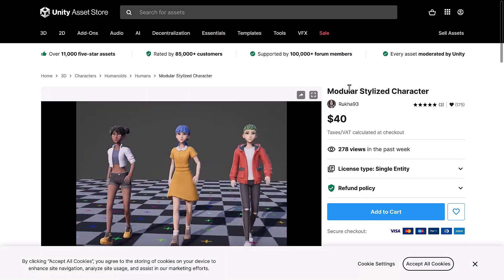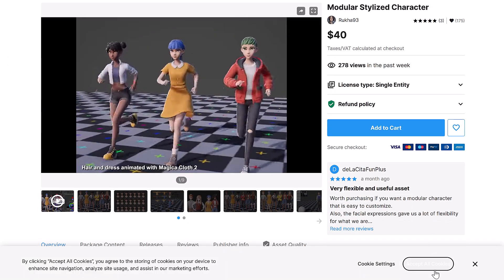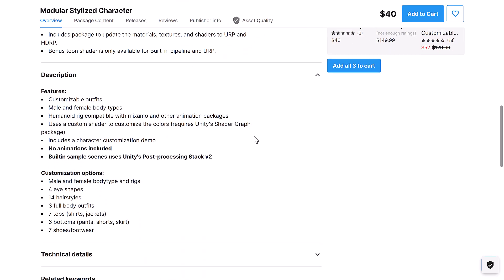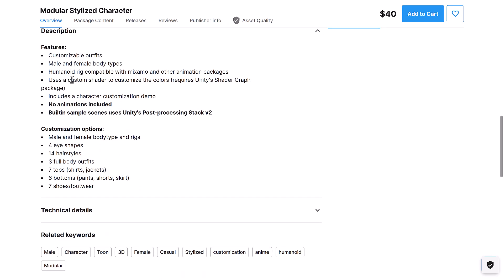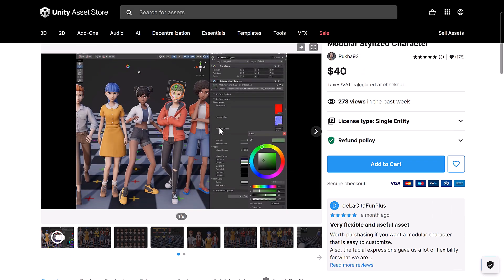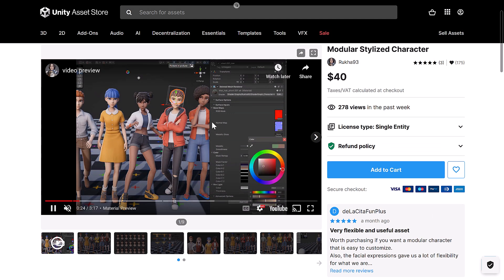Next up, we have Modular Stylized Character — this is all three major pipelines. Customizable outfits, male and female bodies, human rig. No animations included, by the way. Built-in samples use the post-effect stack. Male and female body type, four eye shapes, 14 hairstyles, three body outfits, seven tops, six bottoms, and seven pieces of shoes. So you can make a number of different characters out of that.